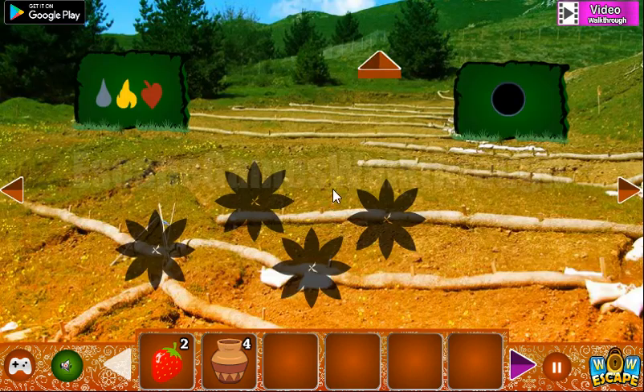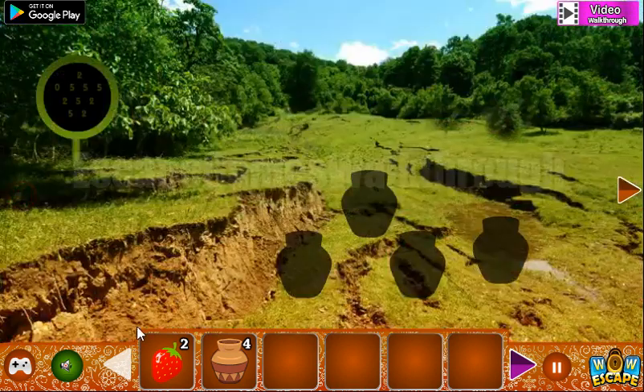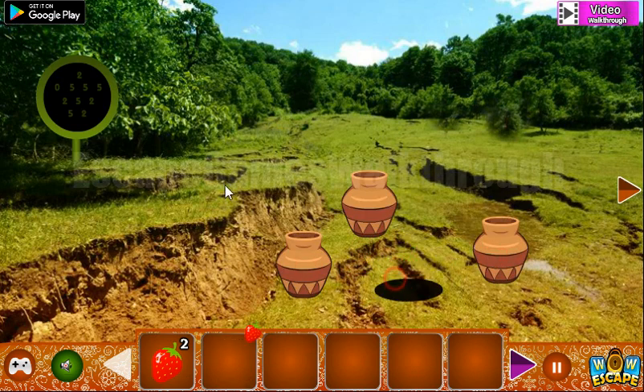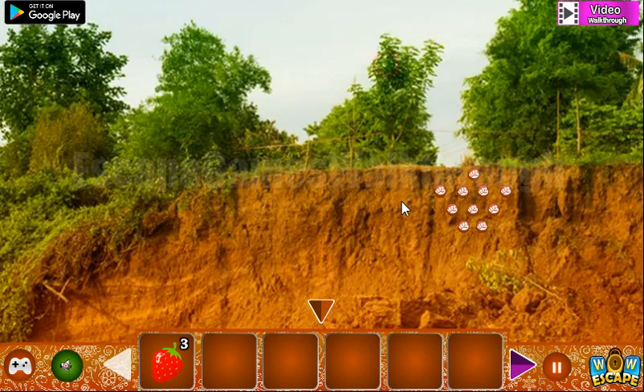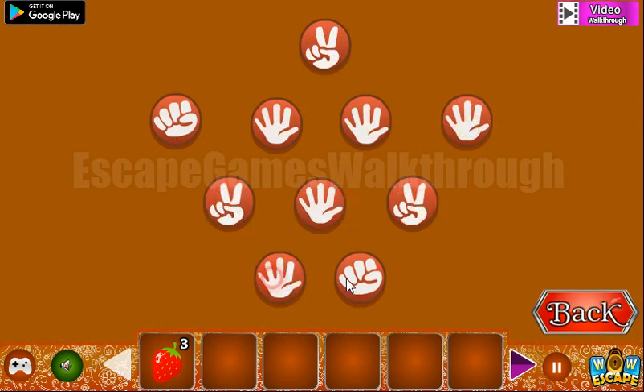Got another jug — going there. Nothing here, so going to the left. Put all the jugs here to get the strawberry. Another hint shows the numbers two, five, and zero, which correspond to these hands. So we have two fingers here: zero, five, five, five, two, five, two, five, and two.